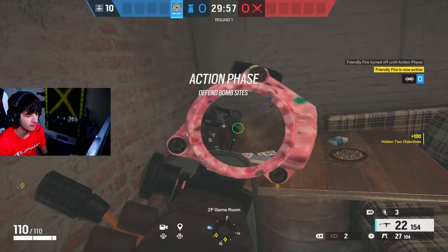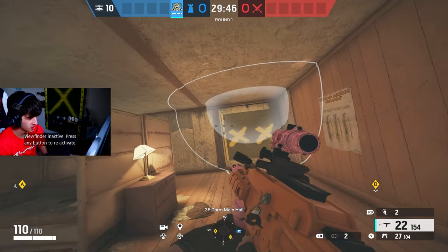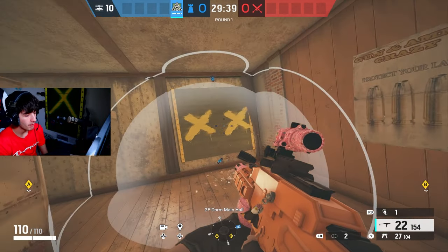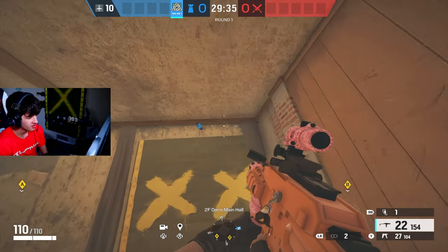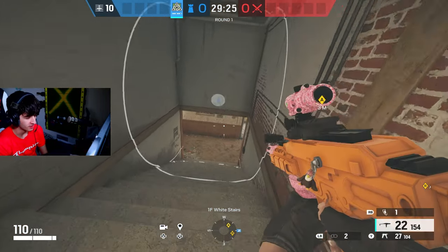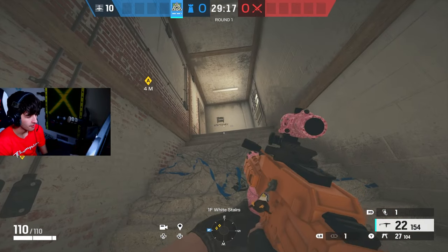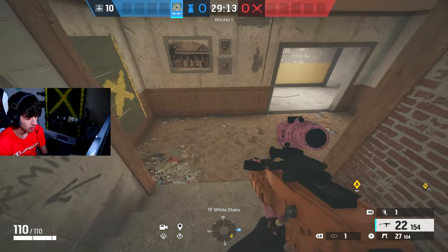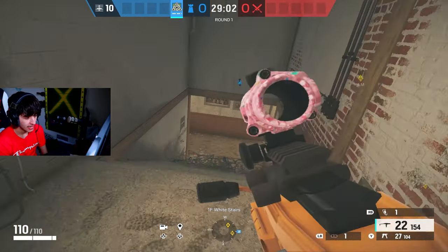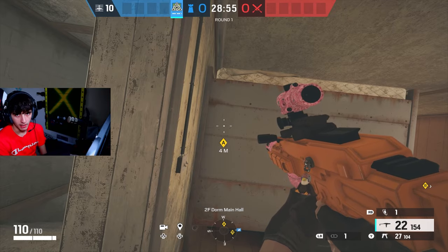Now for Thorn, the biggest mistake is placement. If you throw it up high, the blast radius is much smaller compared to throwing it at the bottom where the radius is significantly larger. You have a much better chance of smoking somebody if you throw it lower. Also, play off it — people rarely do. When the Razorbloom goes off, the attacker has two options: sprint up toward you with his gun down, or turn around and sprint the other way. If you're playing nearby, swing when it goes off and you'll catch him either way.